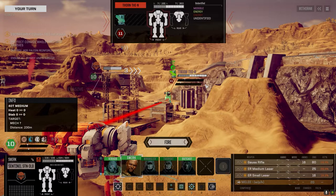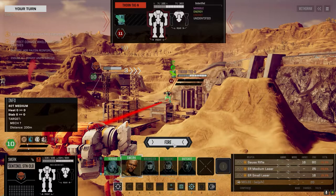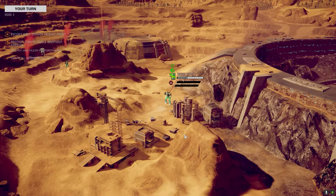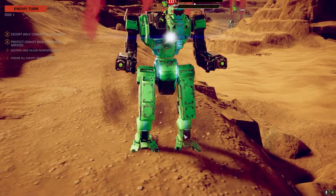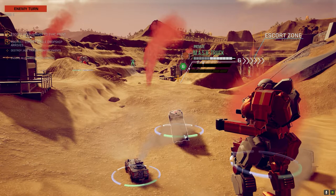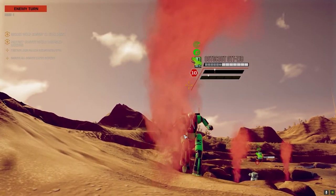In the store I think there's a Clan LBX-10 but it was like 700,000. I would definitely drop the Gauss rifle for that. Early game, having that shotgun cluster - at least you're hitting with something. I'm taking a pounding, Commander. That guy's got to die though - he moved forward enough that we can give him a good face next turn. Everyone will just pile on him and try to bring him down. He really is the threat.